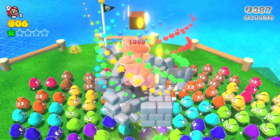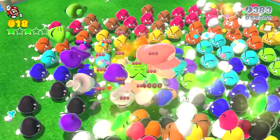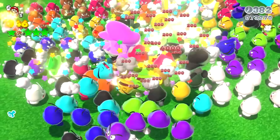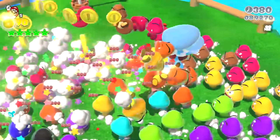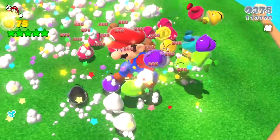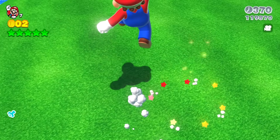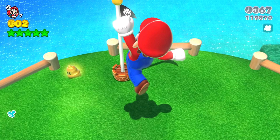Mario gets a Star Power-up right away, then hits a block, gets a Mega Mushroom that makes him huge, and his Goomba mask comes off. All the Goombas suddenly realize that's not another Goomba — that's actually Mario. Even though all the Goombas run towards Mario, they have no chance at defeating our giant Mario.